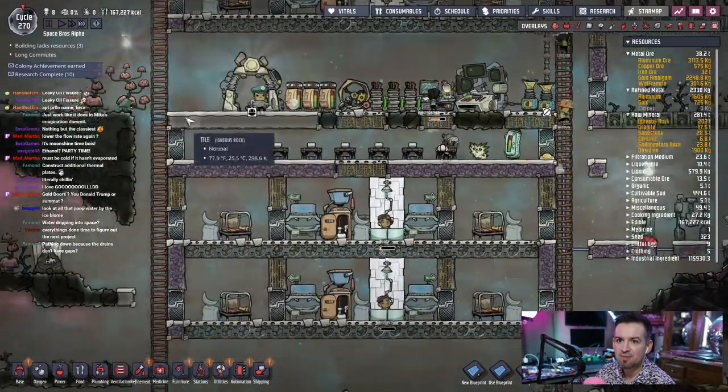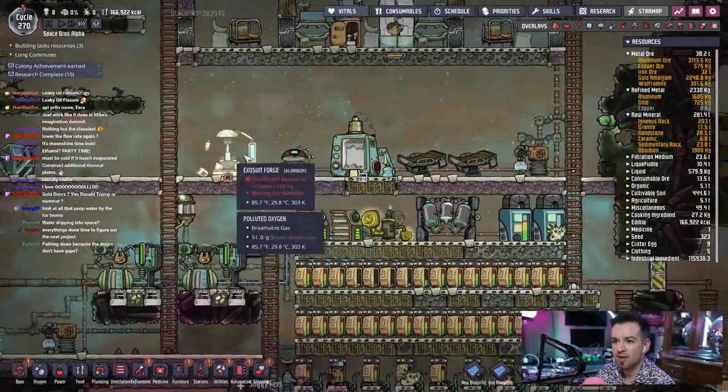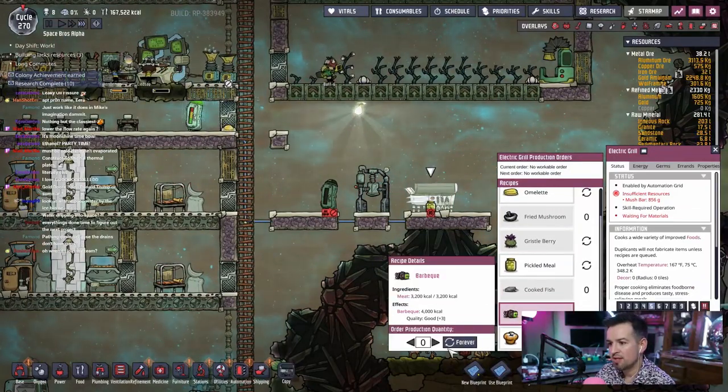Long commutes — that's going to be a thing. Building lacks resources to kill exosuit forage — electric grill. The electric grill thing is always going to be a problem. Barbecue — let's go ahead and make that.